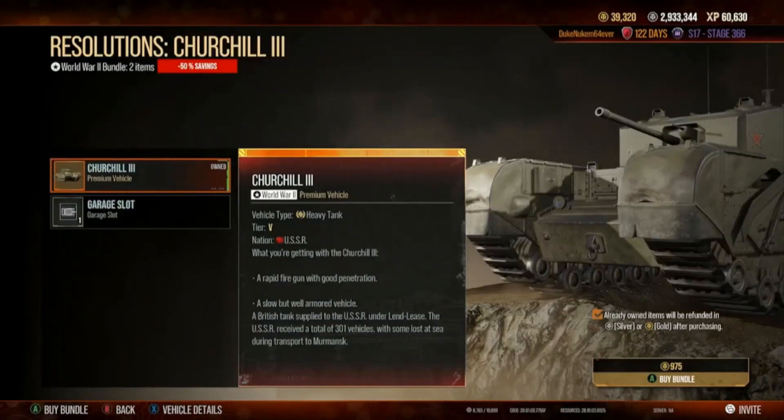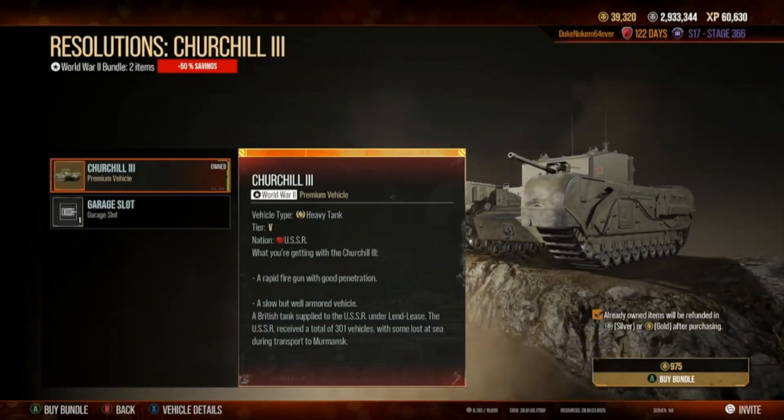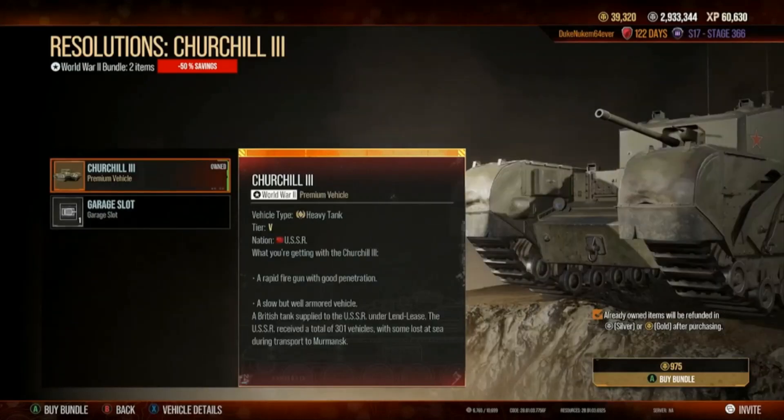Let's look at this tank offer. Vehicle type: heavy tank. Tier 5. Soviet Union. This was a lend-lease from the British to the Soviets — British tank supplied to the USSR under lend-lease. The USSR received a total of 301 vehicles, with some lost at sea during transport to Murmansk. So that's interesting.